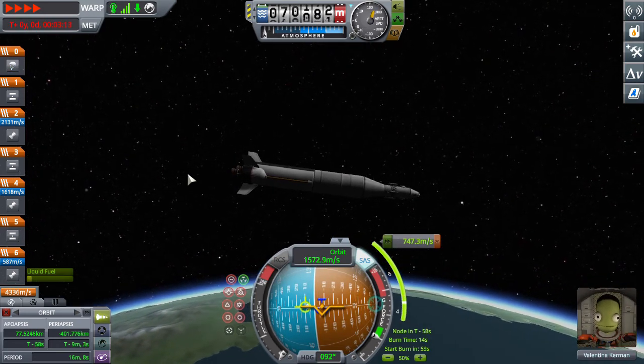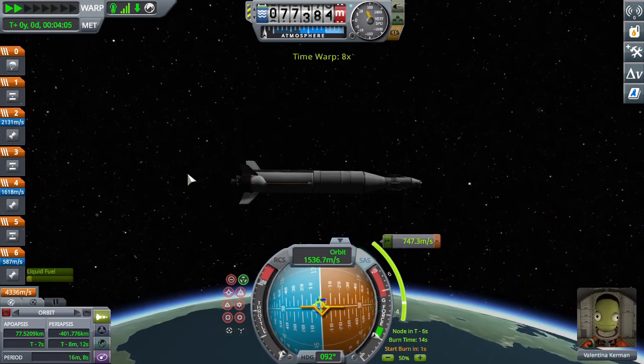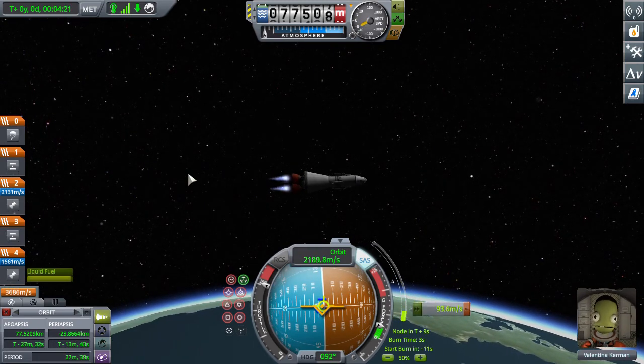When you perform the burn, you're going to want to start it when the start burn indicator below the burn time says zero. If you don't have that, you can get it by going into settings and turning on the advanced burn time indicator.